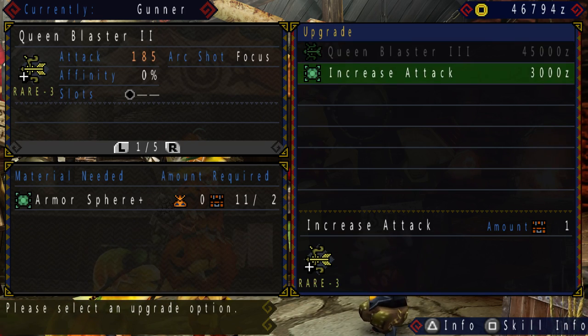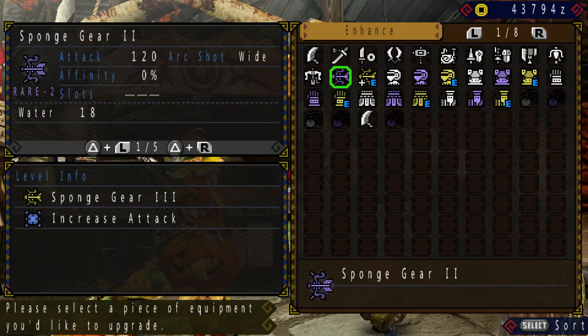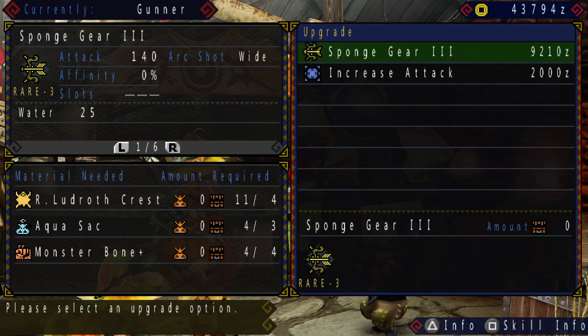On the other hand, I should increase its attack, because if this weapon is going to last me until I actually reach the high rank Rathian, it might need a little boost. So I shall upgrade it. And not to mention I can upgrade the Sponge Gear 2 and Sponge Gear 3 now because I got the Monster Moon Pluses from the Rathalos.